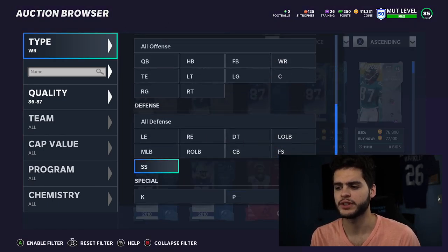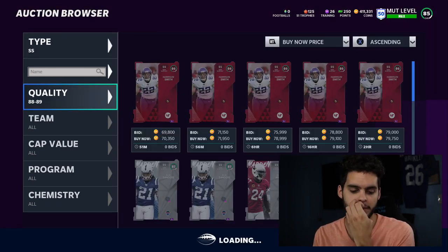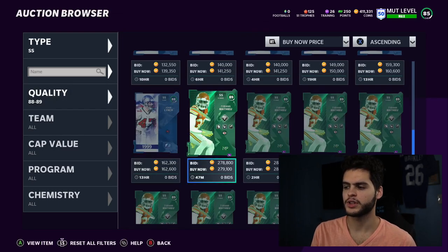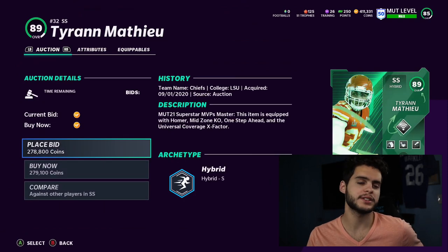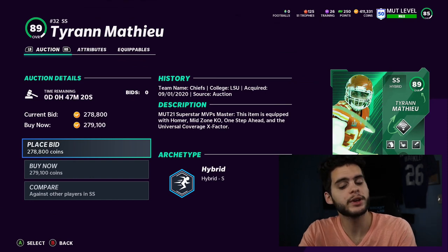Next up, one of my personal favorites on the list — and these aren't in any specific order — is Tyron Matthews, one of the best players to power up in the game. The only downside to powering him up is that you do end up losing his abilities and have to rebuy them.